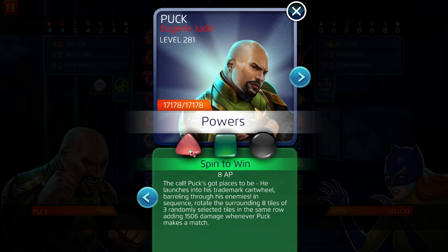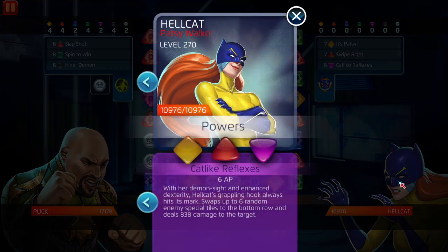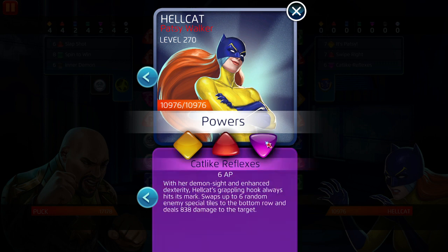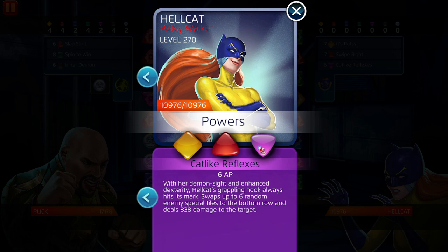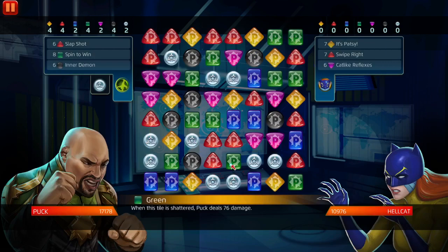Spin to Win is green cost AP. You can go 5-3-5, which I'll do from now on, or 5-5-3 which I did here. We need red and black — if we match green, great; if not, it is what it is. Her yellow buffs tiles and red basically selects a row, destroys that row, deals damage, but does not generate AP. She creates strike tiles from that. Usually people use her purple to put enemy special tiles at the bottom of the board, then activate the red to choose the bottom row and destroy all the enemy special tiles — then when you put your strikes on the board you buff them. That's pretty much what she does.